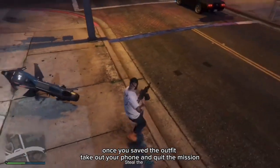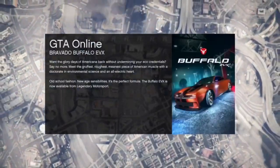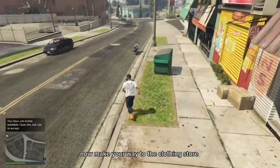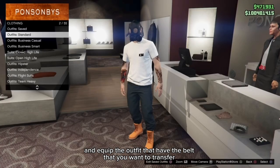Once you've saved the outfit, take out your phone and quit the mission. Now make your way to the clothing store and equip the outfit that has the belt you want to transfer.